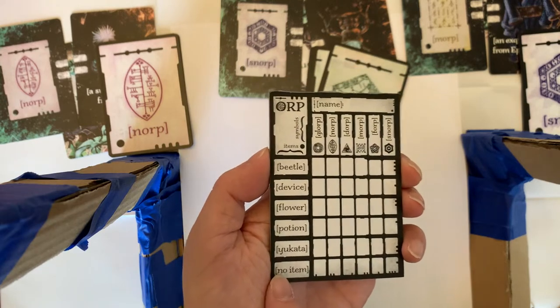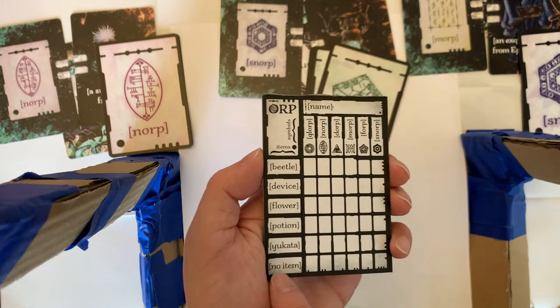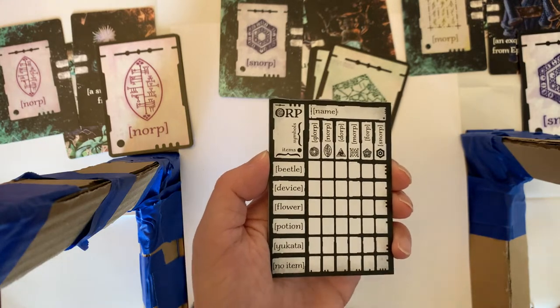There are six symbols but only five items, so the sixth symbol corresponds to nothing — it doesn't pair with any item.